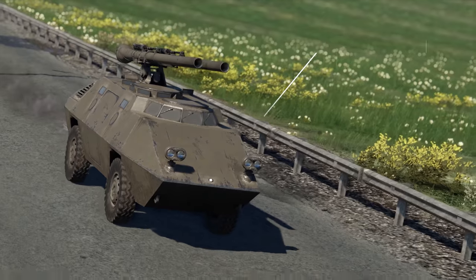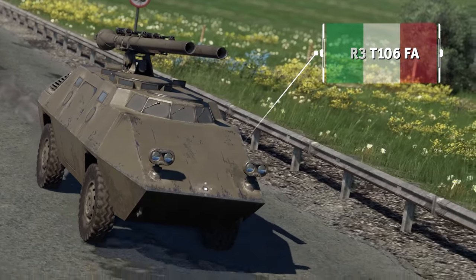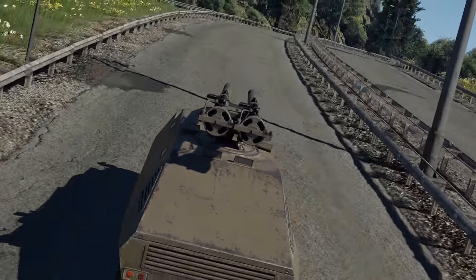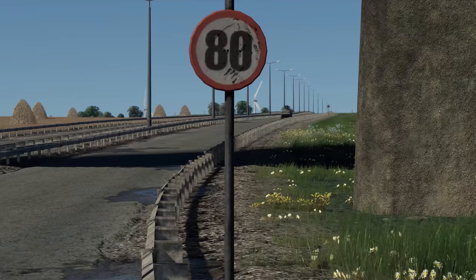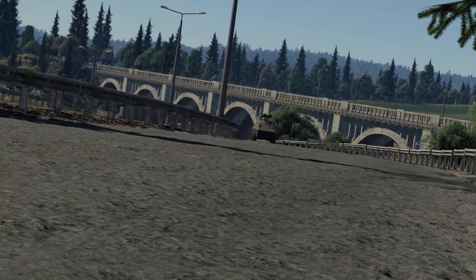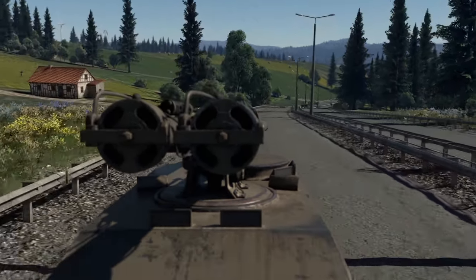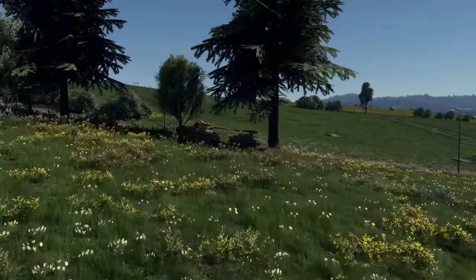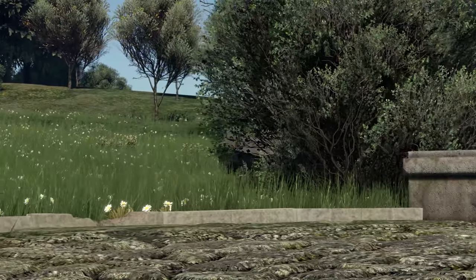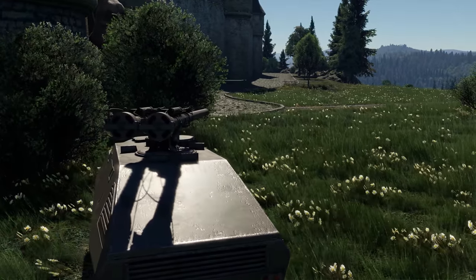Moving on — next up is the R3 T-106 FA, a very fast Italian vehicle. Armored cars are known for their speed, but this little fella is something else. On a good road, it can reach a speed of 115 kph. That's not all it can do, though. It comes with not one, but two 106 mm recoilless rifles that can fire really effective HEAT and HESH rounds. The R3 T-106 FA is also an excellent ambusher thanks to its small size.